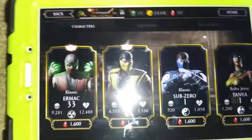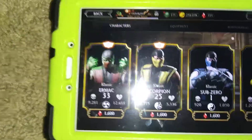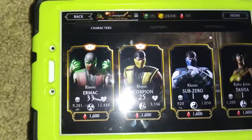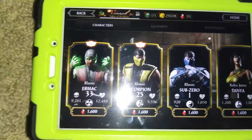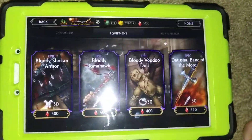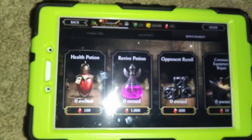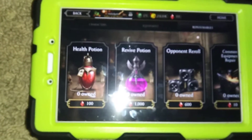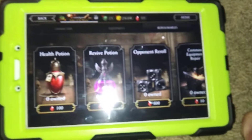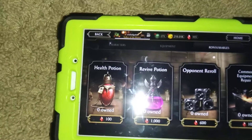Number five is your purchases in faction wars. I would recommend getting Kano — he's very useful in the tower. For equipment, you can get whatever you want. For consumables, I recommend you don't get any because it's not really worth it. There's a free video you can watch to gain health instead, so just get equipment and characters.